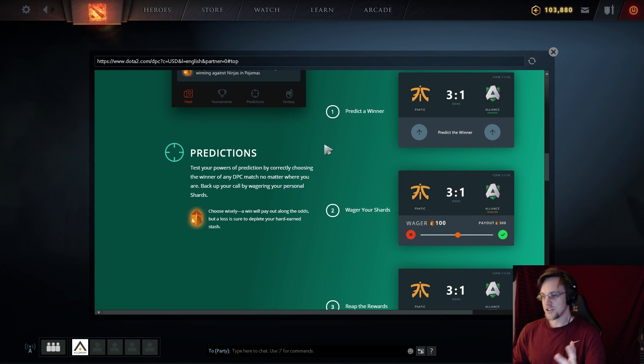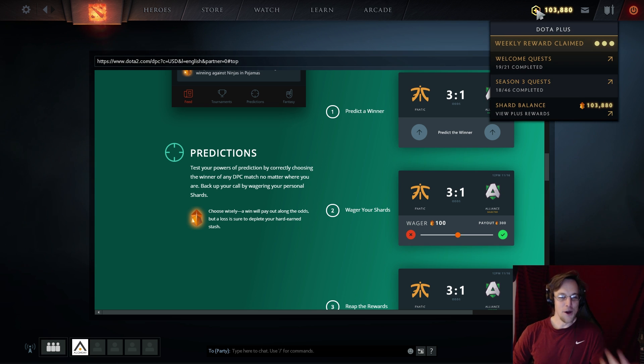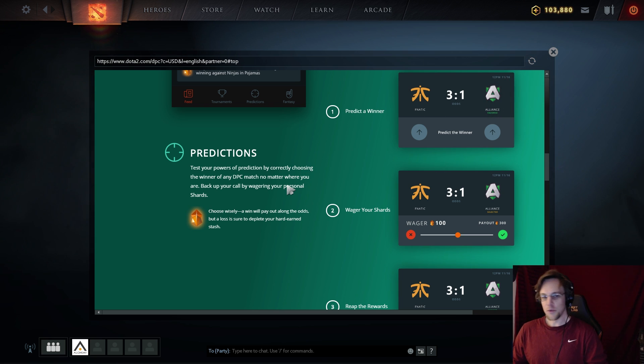Predictions are a new part of the app — something that was promised. You can test your prediction powers by correctly choosing the winner of any DPC match no matter where you are. You back your call by wagering your personal shards — a win pays out along the odds, but a loss depletes your stash. You can bet your Dota Plus shards, which is a cool way to utilize them since there aren't enough cosmetic uses for people who grind a lot.